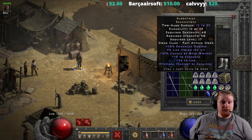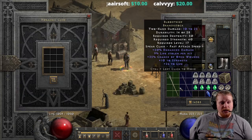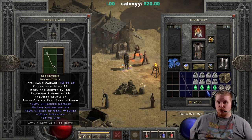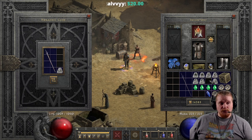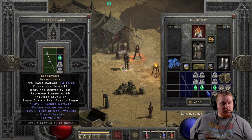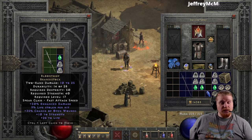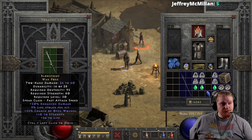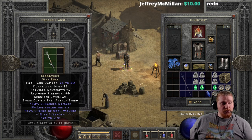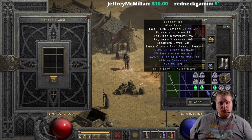We can upgrade this, and to upgrade to the exceptional tier you're going to need a Ral rune, a Sol rune, and a perfect emerald. This brings us from 10 to 25 damage, 50 dexterity, 40 strength, level 17 — to the Blood Thief War Fork: 24 to 60 damage, 95 dexterity, 80 strength, level 30. Not a bad upgrade actually.